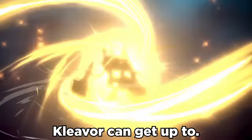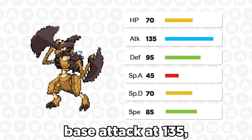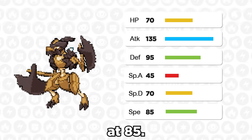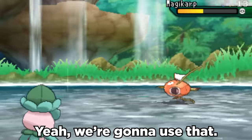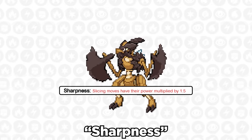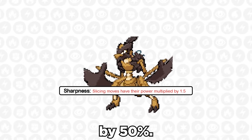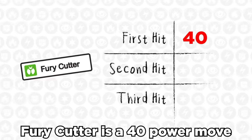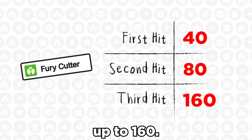There's some crazy nonsense that Cleaver can get up to. This thing's got some amazing base attack at 135, along with some okay speed at 85. So you know that bad move Fury Cutter? Yeah, we're gonna use that. Cleaver has the ability Sharpness, which boosts the power of slicing moves like Fury Cutter by 50%. Fury Cutter is a 40 power move that's power doubles with each consecutive hit up to 160.